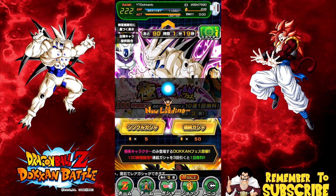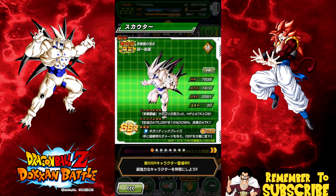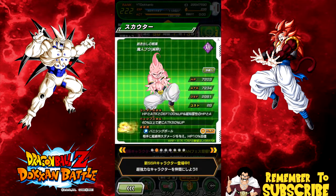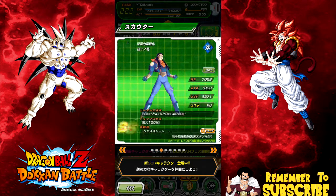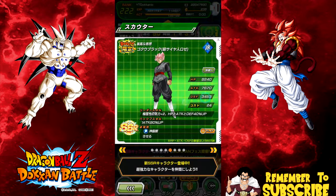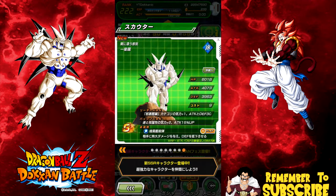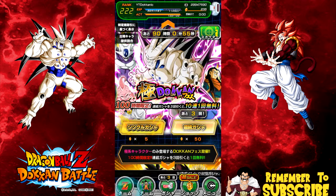So let's go ahead and take a look at the banner again. I would really like Omega — obviously that's why I'm pulling on this. I don't have any of the 120 leads, but I really don't want Kid Boo. I don't really want Super 17. I really want Physical Core. Rose would be cool — a dupe of Rose would be cool. Not really Goku Black. Sin Shenron — yes. And the Sin Shenron that tokens into Omega Shenron would be cool.